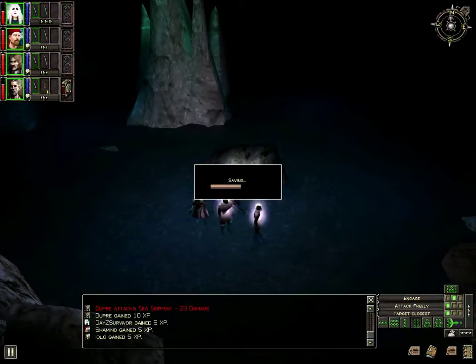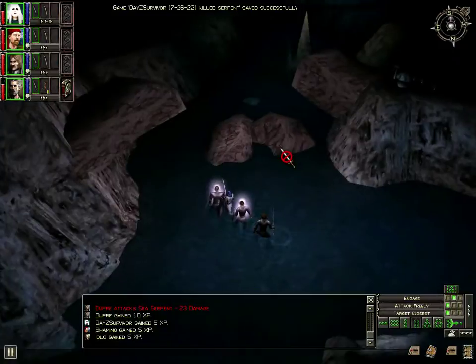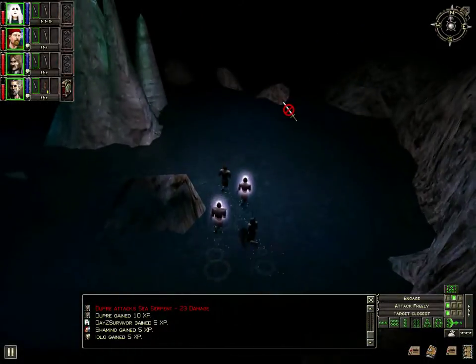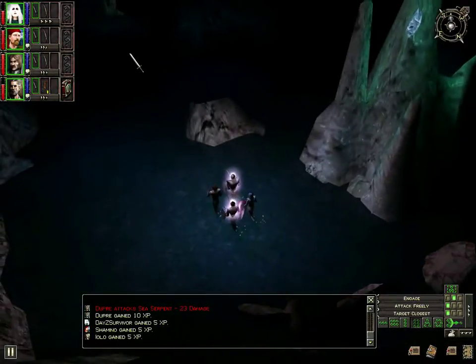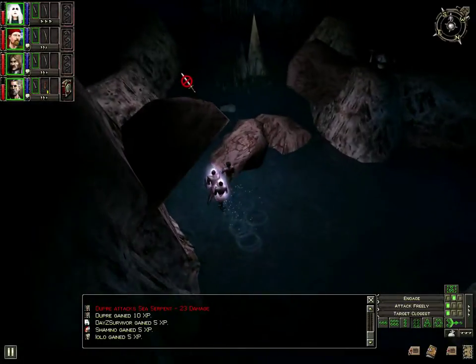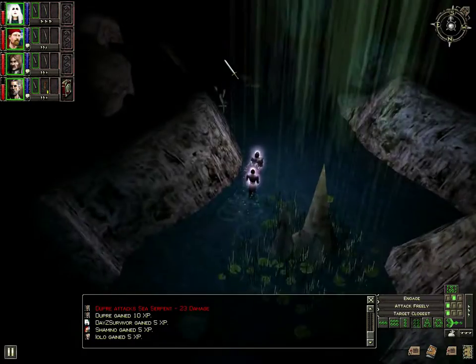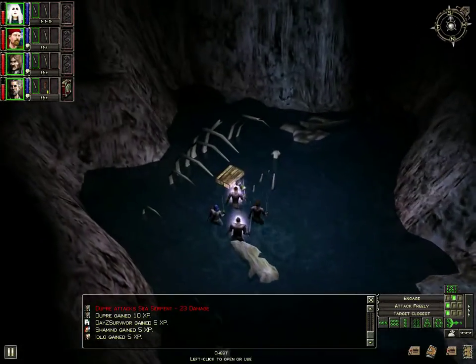I think it was a serpent - sea serpent, yeah. Let's see what's over this way - nothing. But I know there are headless over this way, as we saw them earlier. Cool dungeon. I don't think I did this part before. There is a chest over here, too, in the ribcage - kind of cool. Magically locked.